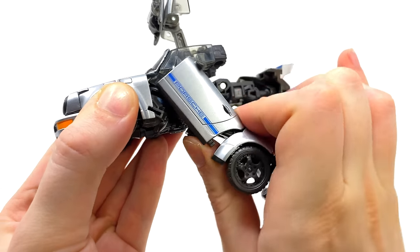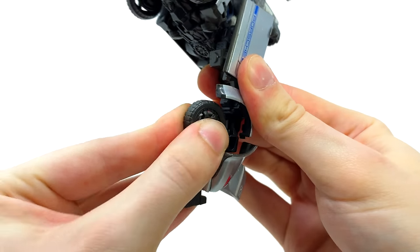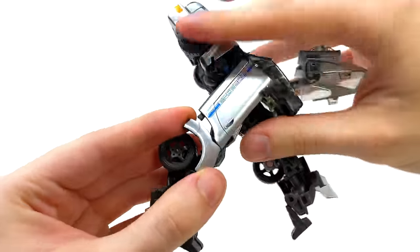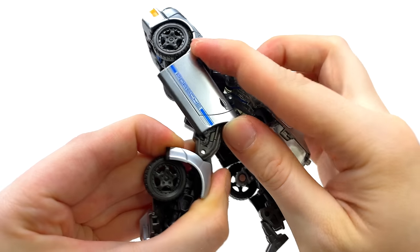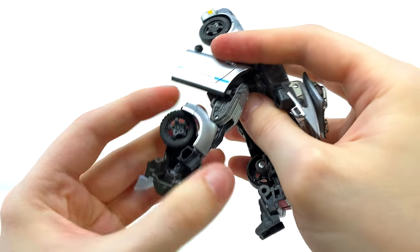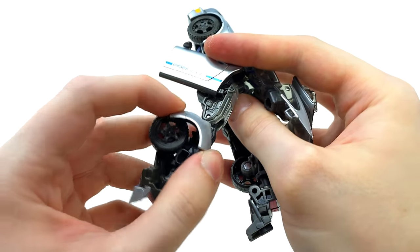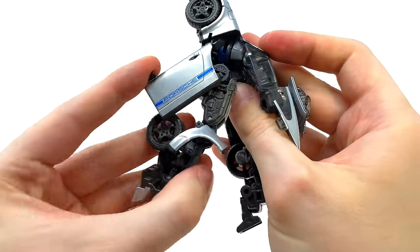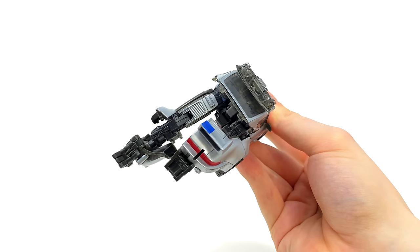Once done, hinge this section upwards. The wheel is on a double hinge joint — slide it inwards, then rotate the foot so the front is now facing the back. Take the door and angle it all the way back, then take the fender piece. Personally I like to bring it forwards so the doors can sit slightly closer into the body. Repeat the same process on the opposite side.